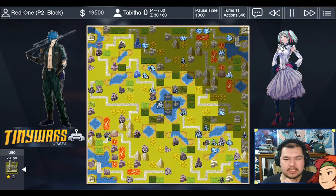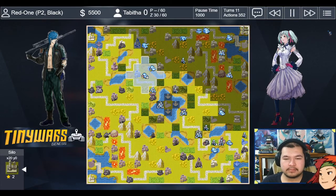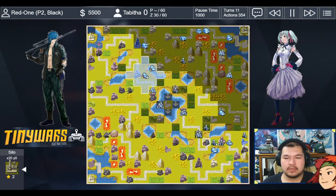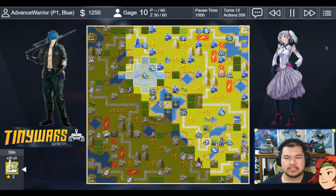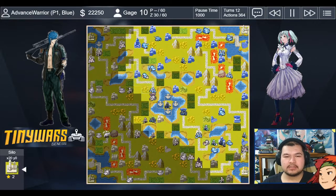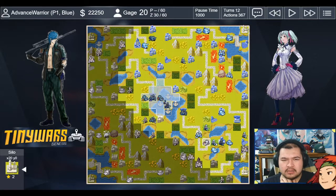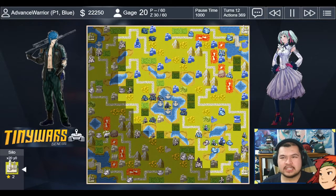My opponent has their battlecopter coming in on the top, but I have my anti-air — I'm pretty sure I bought it the same turn they bought their battlecopter, so good instinct on my part. I'm slowly capturing properties. My opponent still has one property to contest. I try to reclaim the comm tower. I capture it, so now we're even on comm towers. Then I attack first with my weakened tank to position my other tank with the CO zone bonus — the 10% buff was probably just enough to kill that tank on the radar.